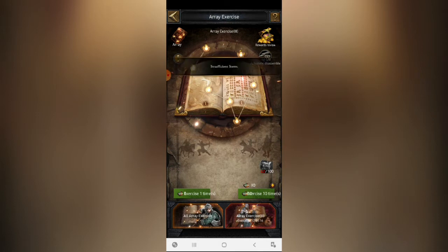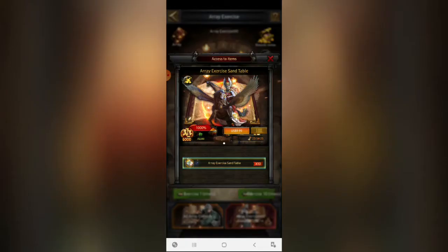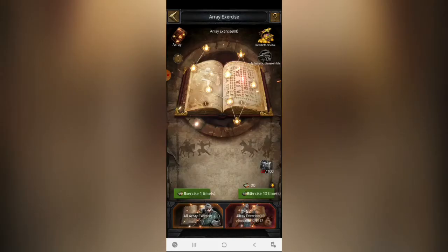Let me show the packs. When you click on the add, it costs around ten dollars — which in Indian rupees is around 780 to 790 INR — and it gives you 10 array sand table exercises.